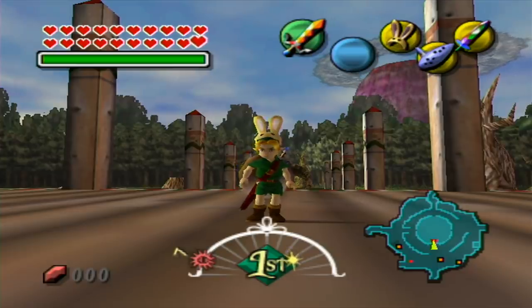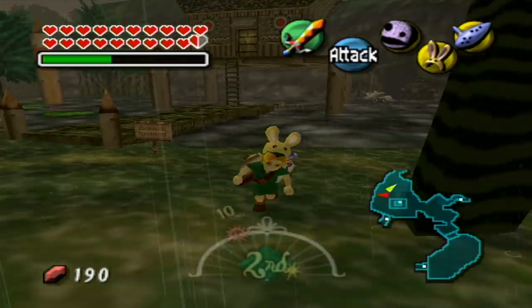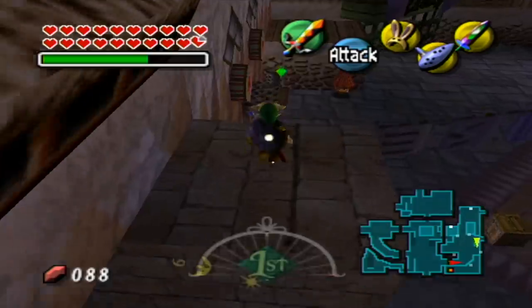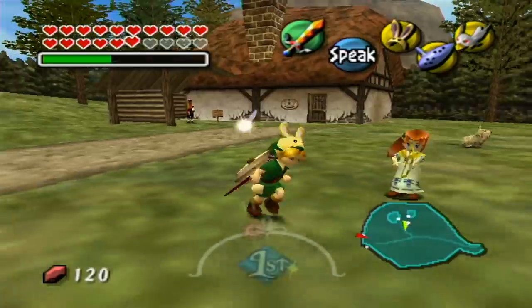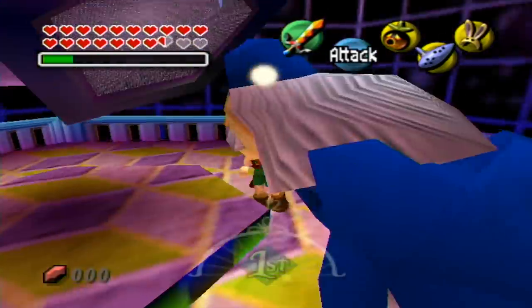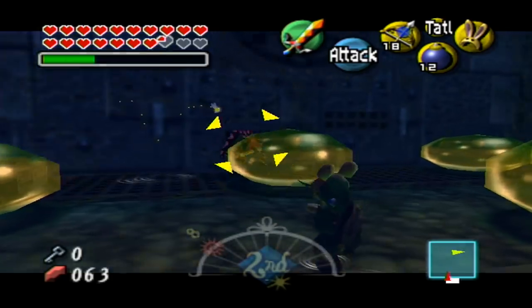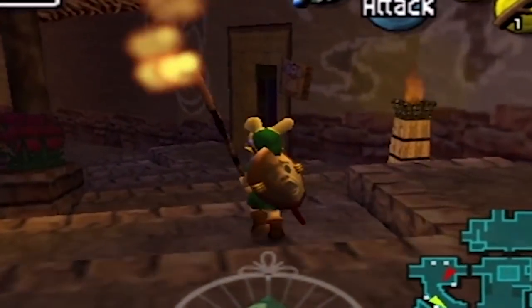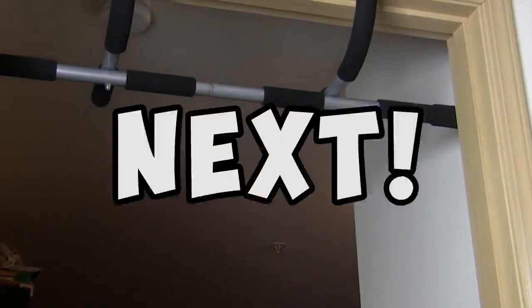Up next at what should probably be number one but isn't — the Bunny Hood. The Bunny Hood is arguably the most useful mask in the game: it makes you run faster, and that's just nice. In fact, even while I was recording footage for the other masks, I was using the Bunny Hood. There are very few situations where it isn't useful — running around Romani, running circles around some kid, travel, boss fights, and everything else. I already did a segment on the Bunny Hood in my Top 5 Zelda Items video and I really don't think I can top that one.